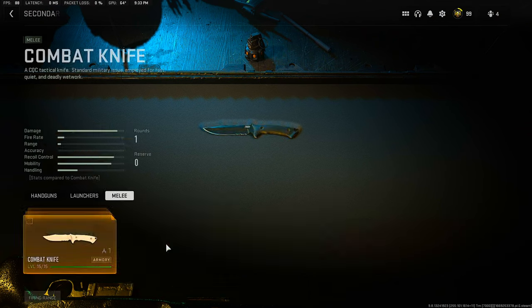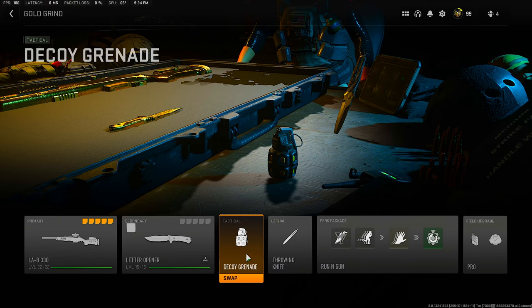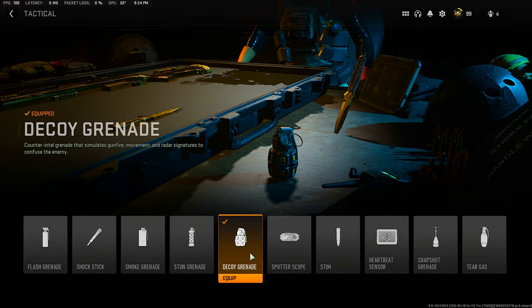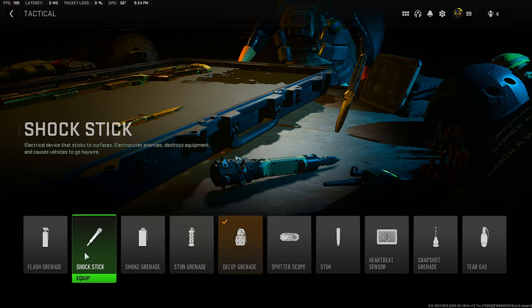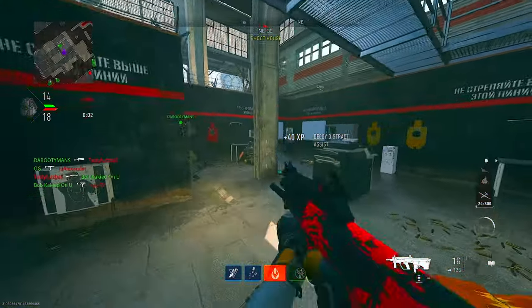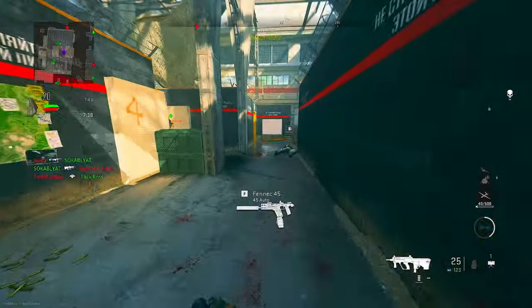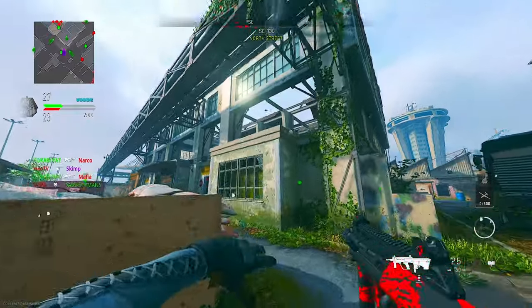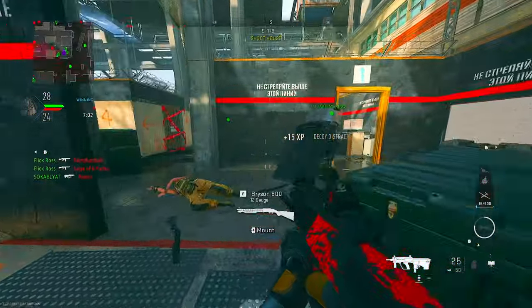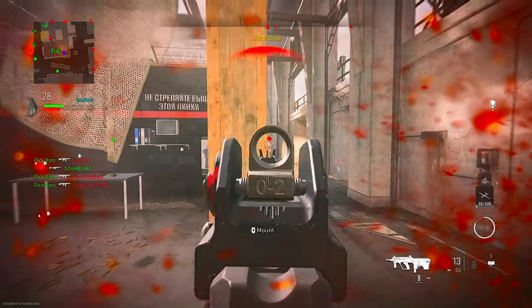For your secondary, feel free to run whatever you want. However, if your launchers are not leveled up or you don't have camo progress done, I'd recommend putting on a launcher. For your tactical, if your weapon is not max level, you should definitely be running decoy grenades. If it's already max level, I'd highly recommend running a stun grenade, smoke grenade, shock stick, or flash grenade. Decoy grenades are great for leveling up because when a teammate kills an enemy near where your decoy went off, you get a small amount of XP — called decoy distraction — that goes towards your weapon level.